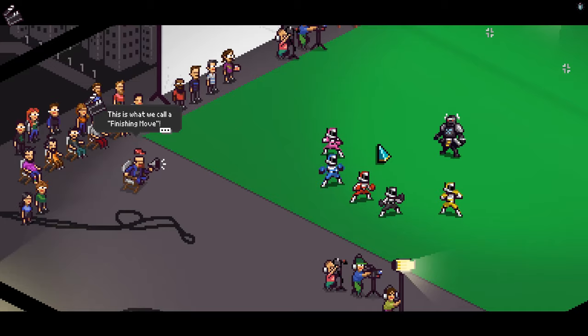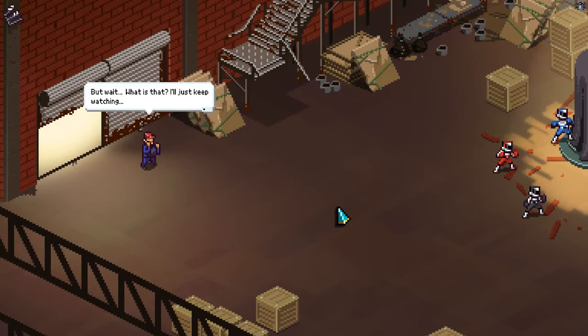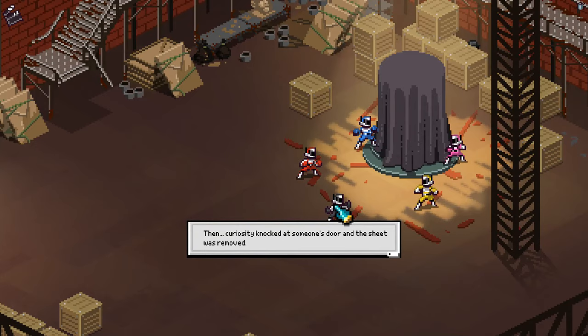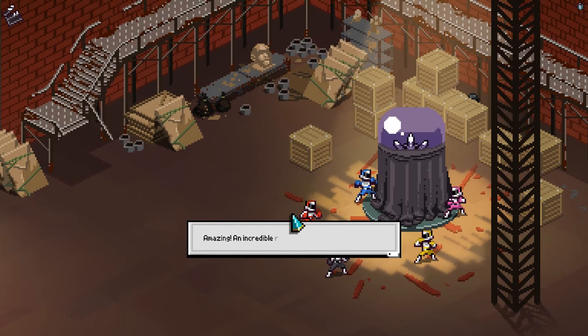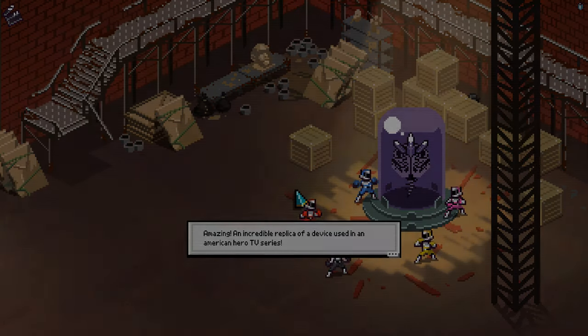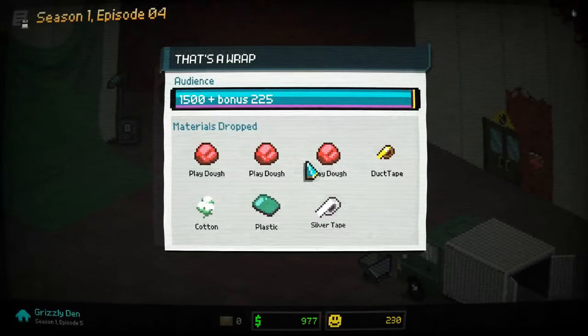Let's look further into this quirky 8-bit, fourth wall breaking little game, Chroma Squad. An uncommon premise used not very often by other games, Chroma Squad was made by Behold Studios, first on a Kickstarter back in 2013 through 2014, and was initially released April 30th, 2015.